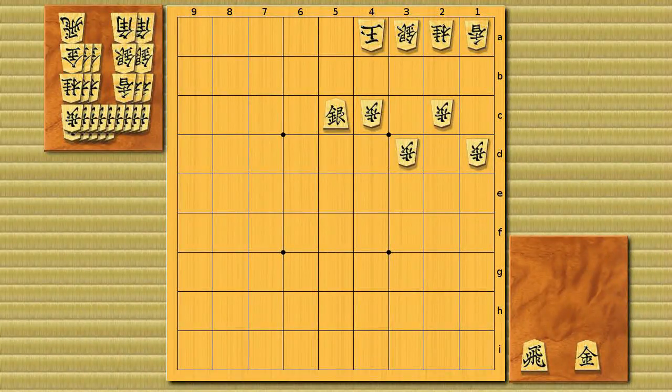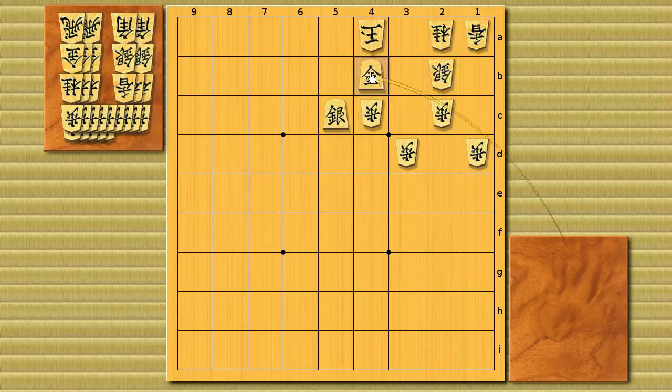This one is a little bit difficult. Brinkmate in one, ten seconds. The answer is a rook drop to 2b — a brilliant sacrifice. It's threatening a mate, and also a gold drop here and here. Of course, white can only take the rook, but the gold drop on 4b is a checkmate.